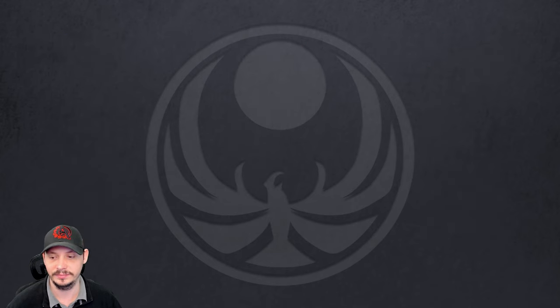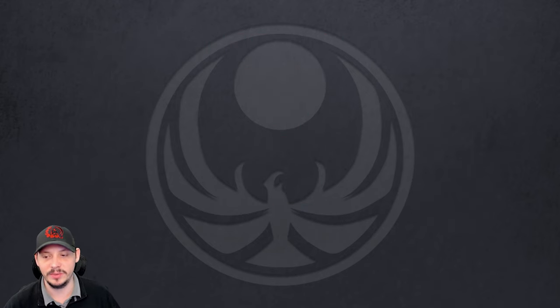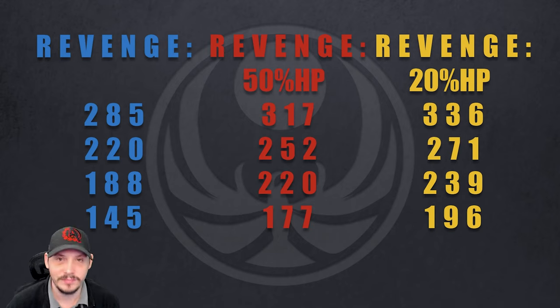Not convinced? At 75 HP lost, the 302 speed unit on speed set is 285 — the revenge unit is now 336. We're at 336 speed at 20% HP left. A 220 speed base on revenge is very achievable — really it is. 188 is super easy to do, and 145 I think you can hit with just speed boots on almost any unit. You can see where revenge has some advantages, but also disadvantages — no consistent opener speed.